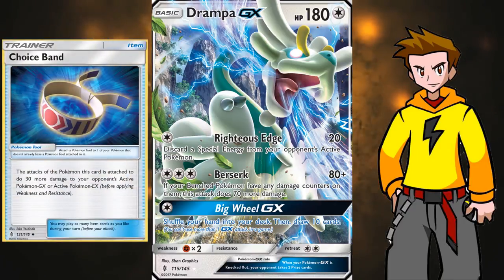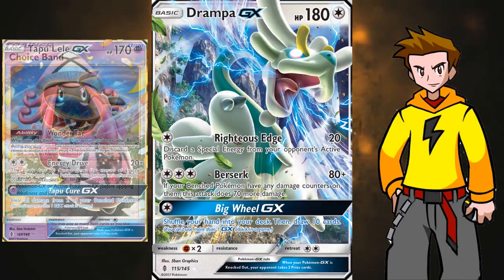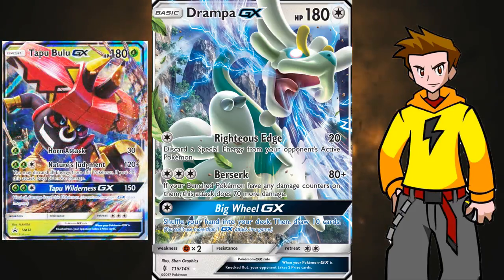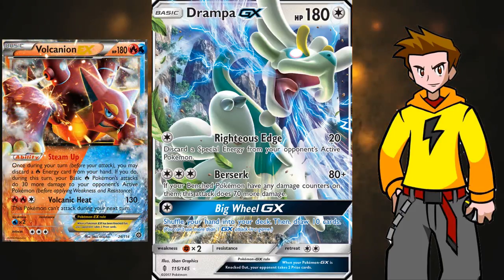With a Choice Band we add that damage up to 180, enough to knock out almost any basic EX or GX in the current format. Tapu Lele GX has 170 HP — one-shotted. Tapu Bulu — one-shotted. Volcanion EX — one-shotted. All thanks to that Choice Band. Drompa GX is definitely a powerhouse.